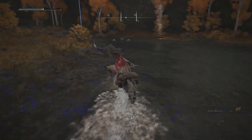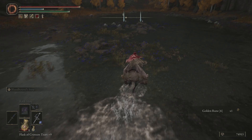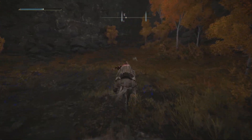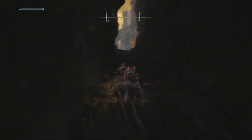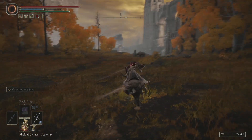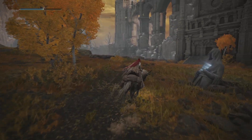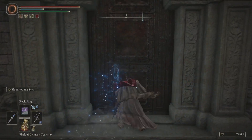And whilst we're down here as well, we're just going to tag one of two graces, just because it's convenient for us to have this available later. That way we don't have to keep coming past the giants when we come down here. There's a statue here — if you want the loot, there's a Runebear just up the hill a little bit, and that's what you have to use to break it. I'm not interested. I think it's like some Smithing Stone fives — I could be slightly wrong.